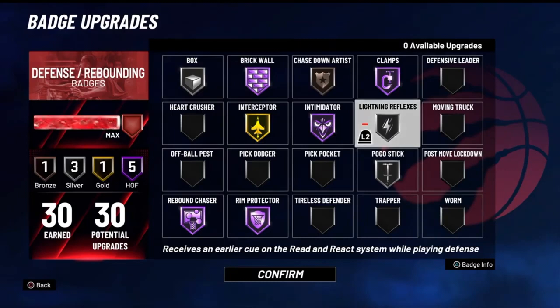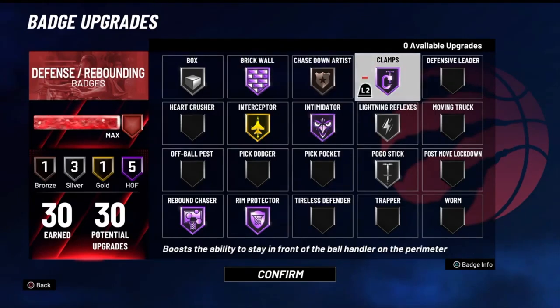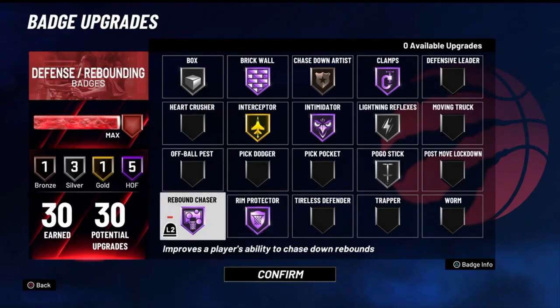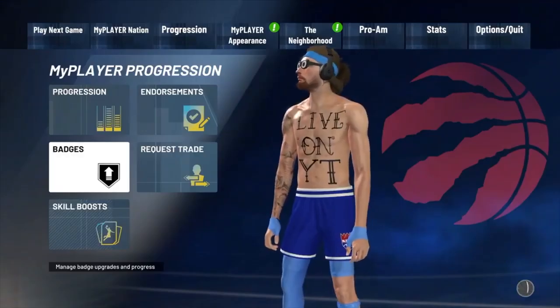This setup is specifically for twos and threes — the main game modes I play. Lightning reflexes works hand in hand with interceptor and pickpocket if you run that. Brick wall helps with your screens. Clamps helps you guard up on the perimeter. Rim protector is going to help you get blocks at the rim — this is how you get snatch blocks. If you don't have rim protector this is one of the most important badges you need. Rebound chaser on Hall of Fame: as a big man your job is to get those boards. Pogo stick is really important for back-to-back jumps — if you don't have it on, it's not going to work well for you.